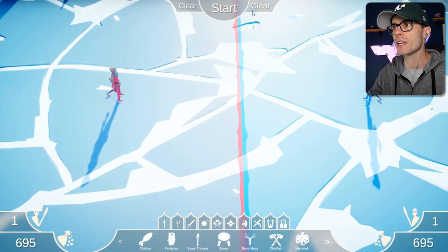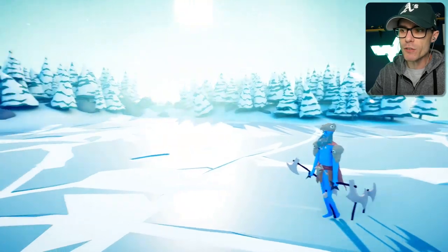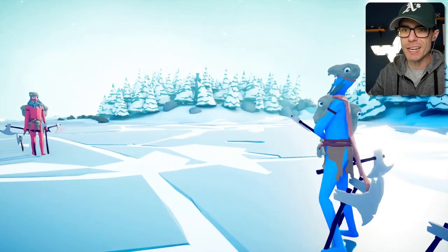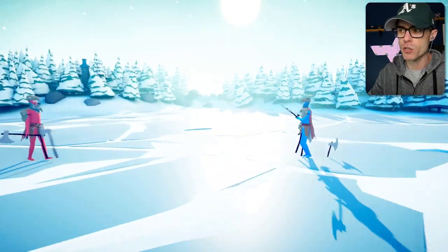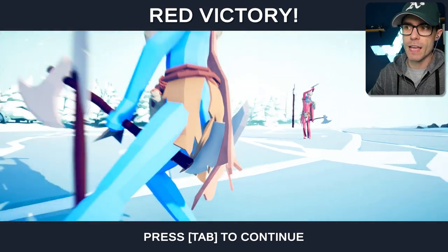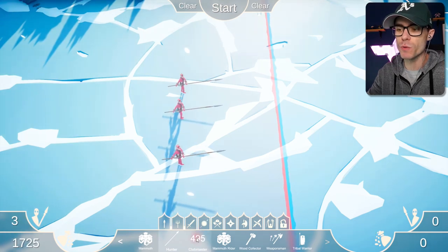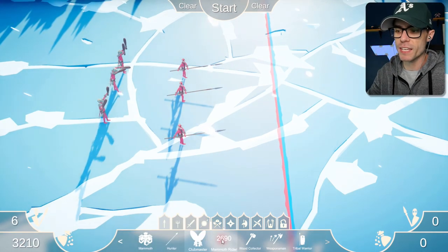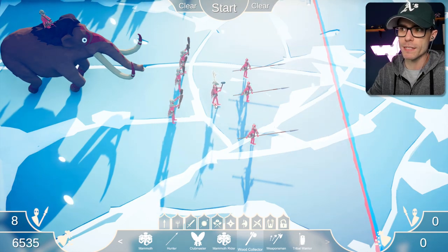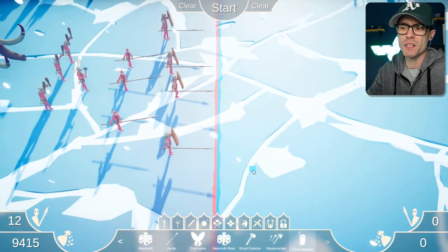I'm going to work my way through. Check out these guys. Weaponsman — throw your axes, champ. He's throwing the axes at his knees. He's trying to take out the legs — chop the legs off so he can't run away. He just got him right in the nuts. That is an axe right between the legs. That guy's never having kids. We've got Hunter, basically just a dude with a spear. We've got the Clubmaster, like a clubber with two clubs. Got the Mammoth Rider — an archer riding on a mammoth. That's pretty cool. Wood Collector has, like, a stone hatchet. And then we've got Tribal Warrior with a shield and a spear.